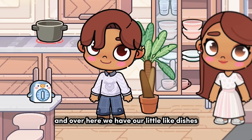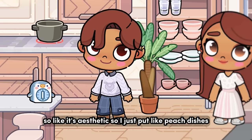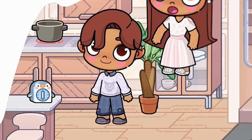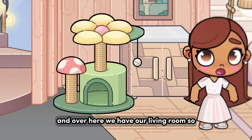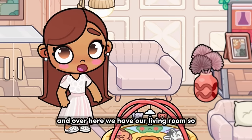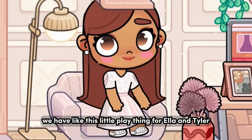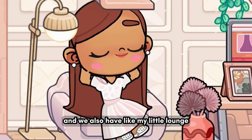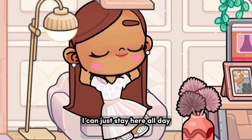Over here we have our little dishes — it's aesthetic so I just put peach dishes. I know they wouldn't like those but it's okay. And over here we have our living room. We have this little plate thing for Ayla and Tyler, and we also have my little lounge — I could just sit here all day.